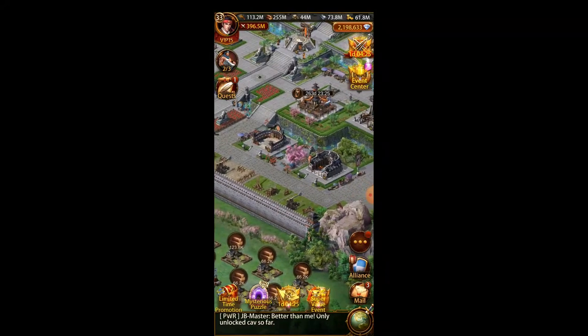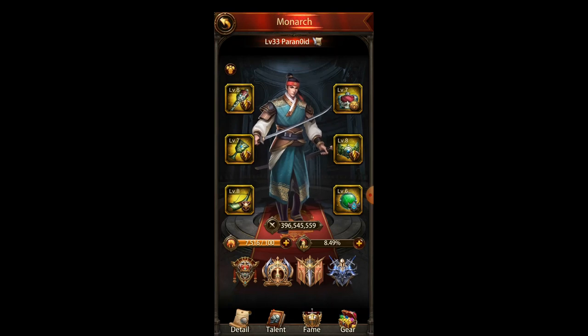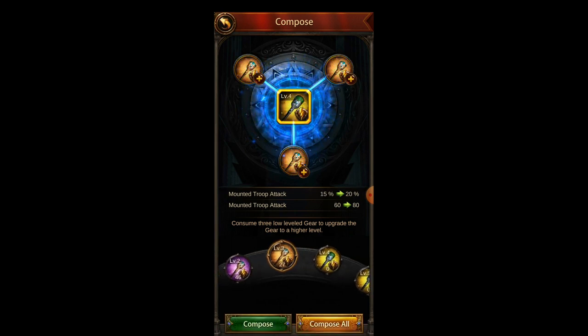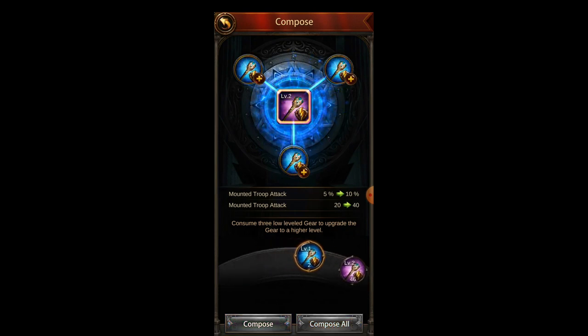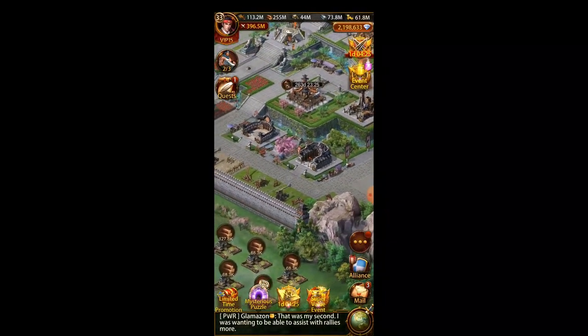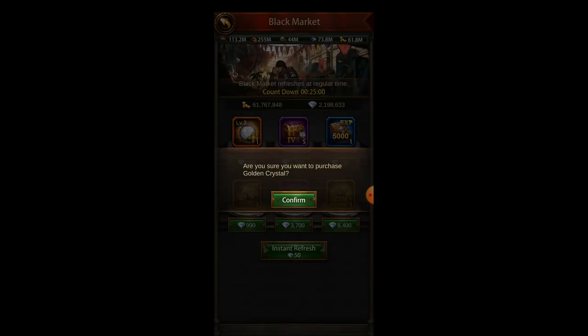I don't think it's a great investment, but that's one way to get your Monarch gear upgraded. The other way is the black market — any Monarch gear you find there is going to be cheaper than buying directly from the shop. If you do the math, you need nine level one Monarch gears to get a level three, since you need three of each level to upgrade. So to get level three it costs 1,800 gems in the shop, but in the black market I can see Monarch gear for 540 gems — that's already about a 60% discount.